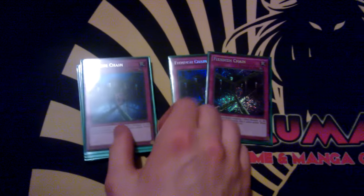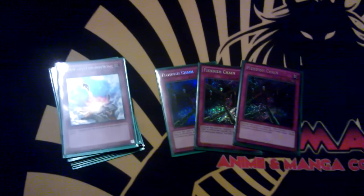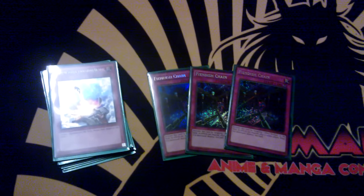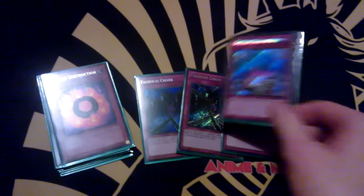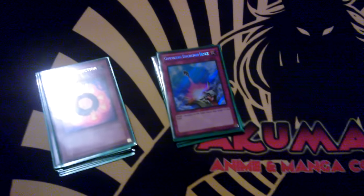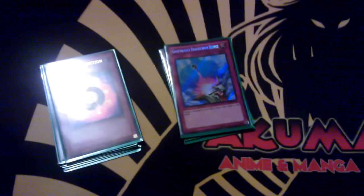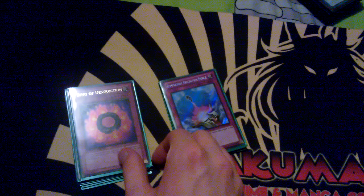Triple Fiendish Chain — Fiendish Chain is an incredible card and definitely a 3-of. It's so good against the Tellarknight and even against stuff like Shaddoll, and even Burning Abyss — if you can stop the Cir/Graff play it's pretty good. 1 Compulse. I'm not really happy with Compulse and Ring of Destruction and Bottomless and Torrential — that kind of stuff which used to be good in past formats but those staple traps have really waned in usefulness. At this point I love stuff like Vanity's Emptiness more so.